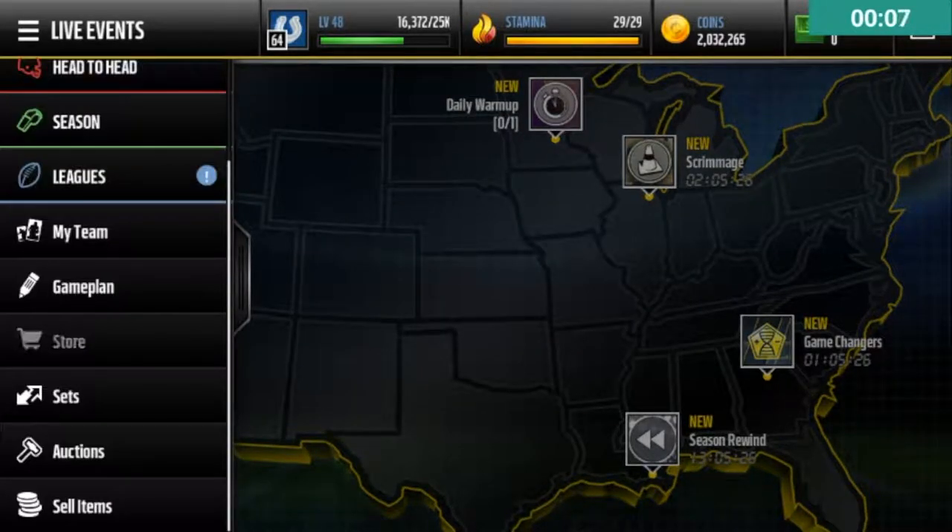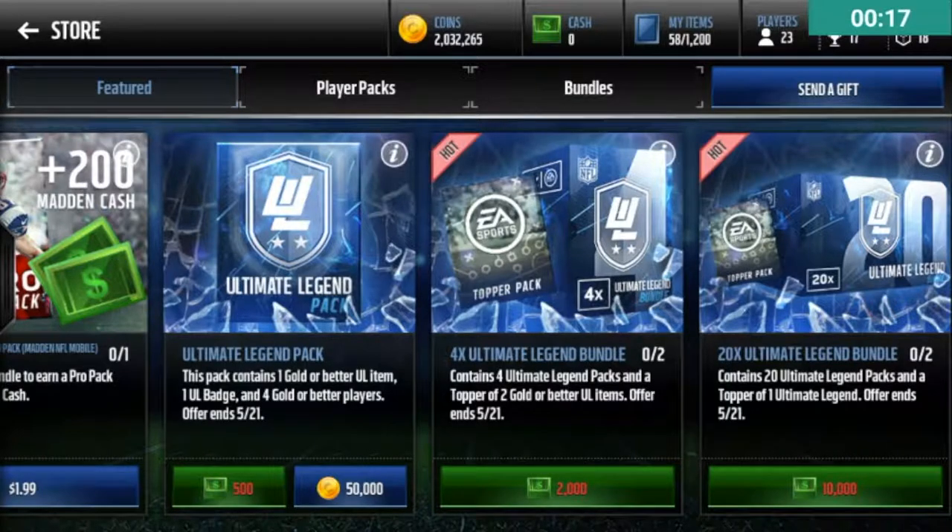In this video, as you can see in the store today, we have Ultimate Legend Packs. If you don't know what an Ultimate Legend Pack contains, it has 1 Gold or Better Ultimate Legend Item, 1 Ultimate Legend Badge, and 4 Gold or Better players. The packs are in until tomorrow at 8am. I'm going to open 10 of them — just over 1.5 million coins. If I do not pull an 88 or better, I will smash an egg on my head — maybe two, because one is not that bad. I'm lowering it to an 88 this video because in Ultimate Legend Packs we're not guaranteed an Elite, and it's very hard to pull Elites.